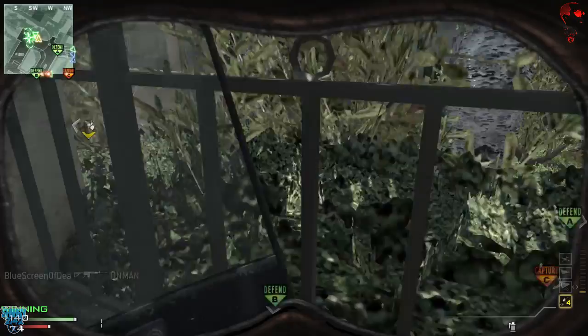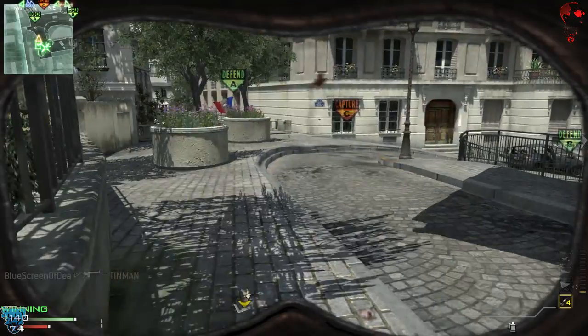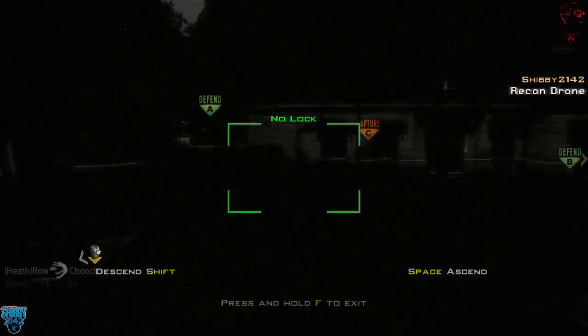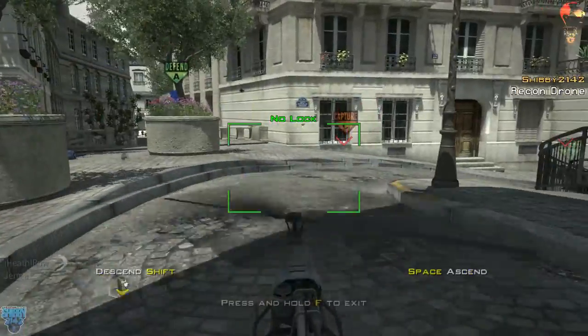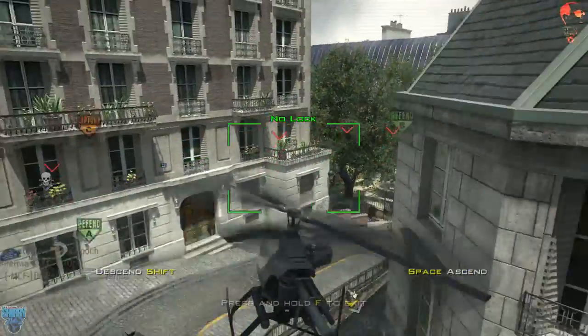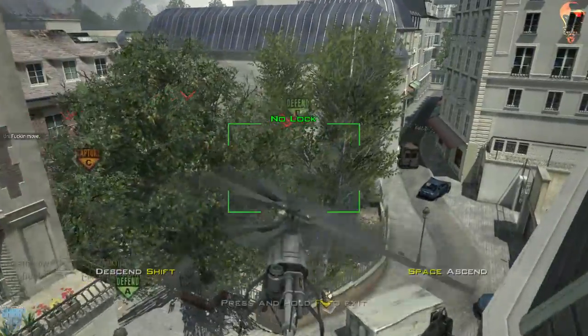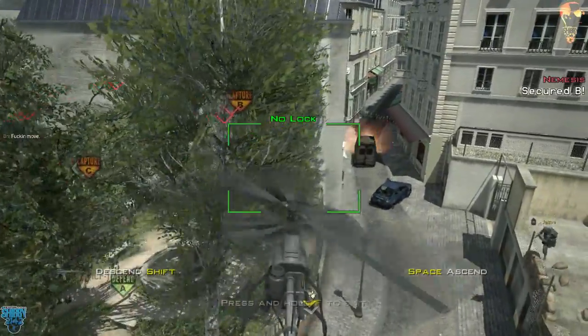Did I mention you can get Juggernaut? Basically the Escort Airdrop will drop any of the killstreak packages available within the support class - so you're not going to be getting an AC-130 or a nuke or anything like the Mother of All Bombs. I did receive a sentry gun, which just happened in this gameplay if you were paying attention.